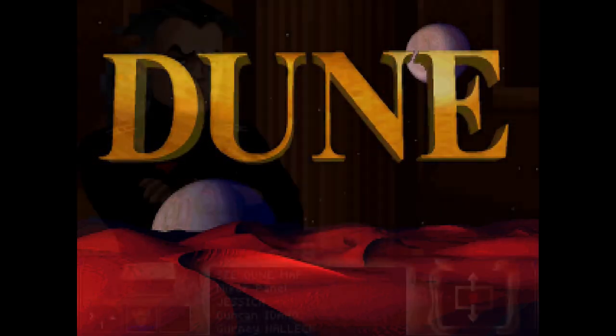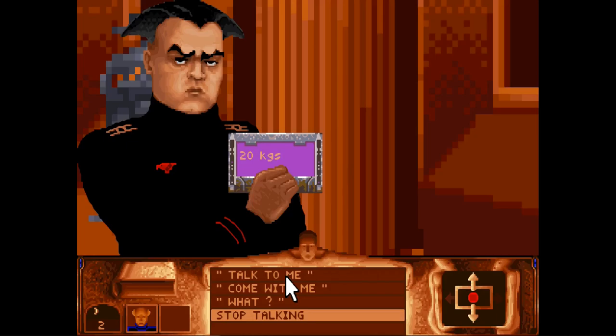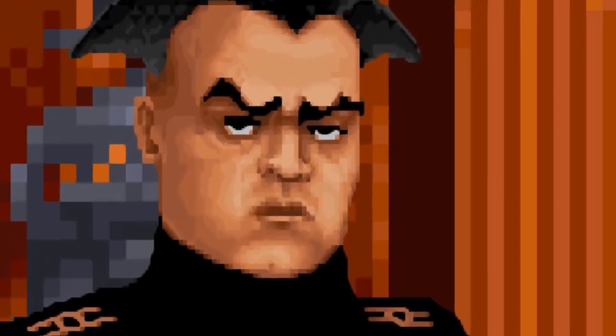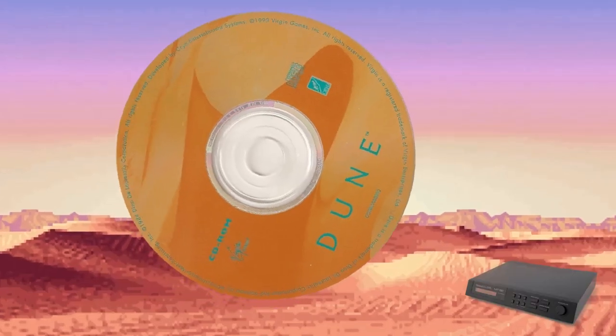The original Dune's AdLib and MT-32 soundtracks are played for comparison. The AdLib version features in-game dialogue from Duncan Idaho and other characters discussing Spice production. The MT-32 version then plays the same scenes with noticeably richer, more complex instrumentation — the soundtrack itself appears to have been written with Roland's device in mind.